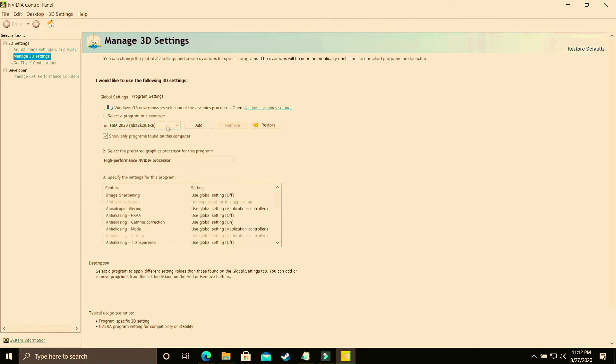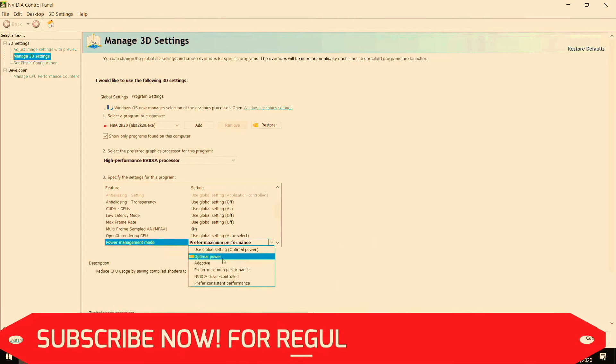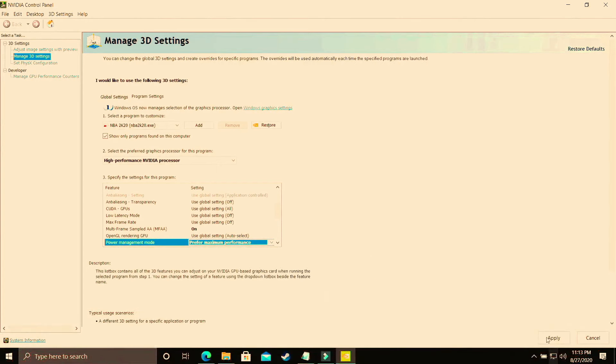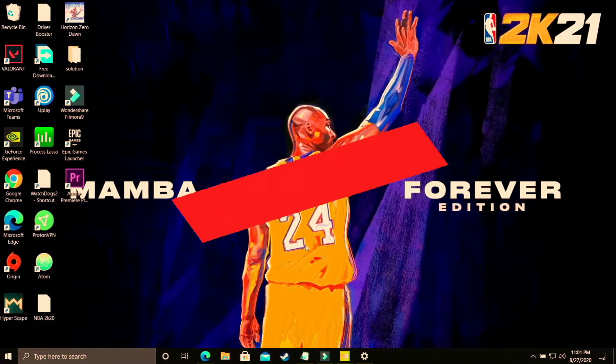Select the .exe file of your game and make sure it is running on 'High Performance Nvidia Processor.' Then scroll down to 'Power Management Mode' — by default it is on 'Optimal Power.' You have to change it to 'Prefer Maximum Performance' and apply these settings. This achieves the same thing we did in the Windows 10 graphics settings, but done manually through the graphics card control panel.